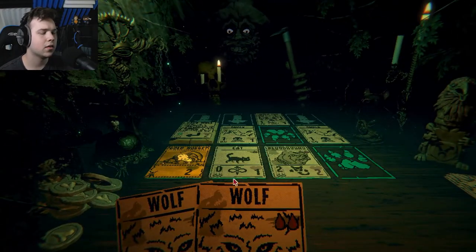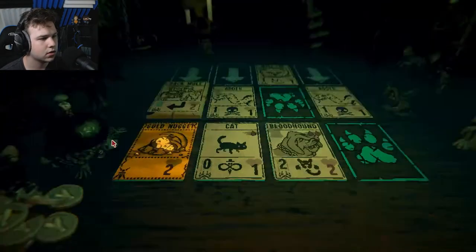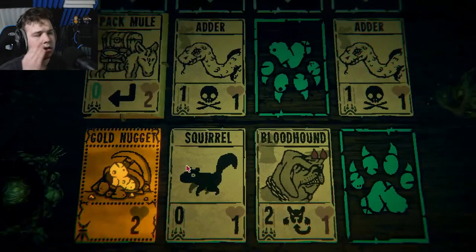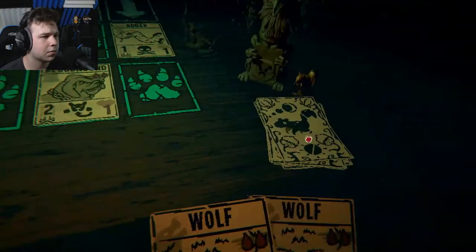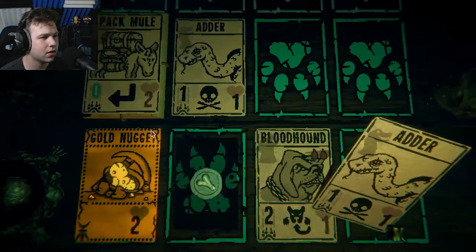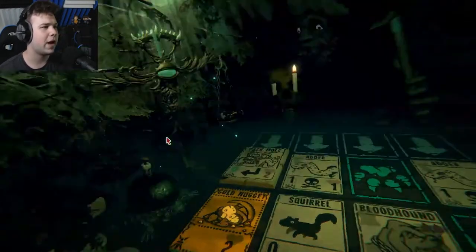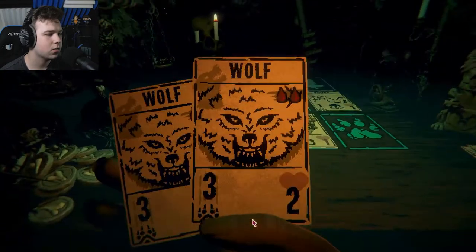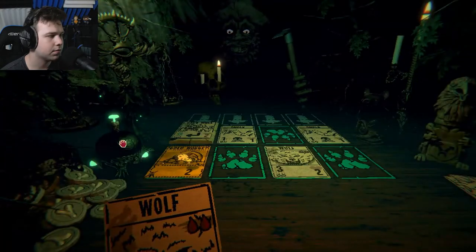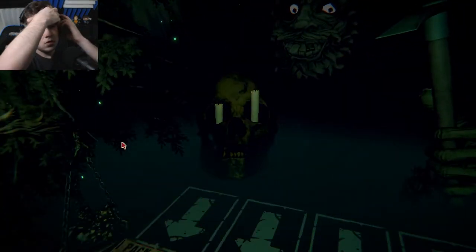Do we get a wolf and take out one of the adders? No, because our cat's gonna be gone. We only have squirrels left to draw - we have to take care of our creatures. This is so bad. I think we can tip the scale slowly in our favor if we just keep drawing squirrels. I think we just clutched it but that was such a bad round. Should we get a wolf here? I'm gonna do it. There we go - we won! Oh that was unbelievably tough.